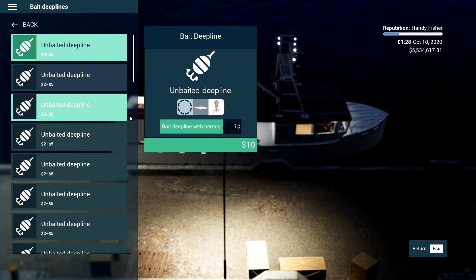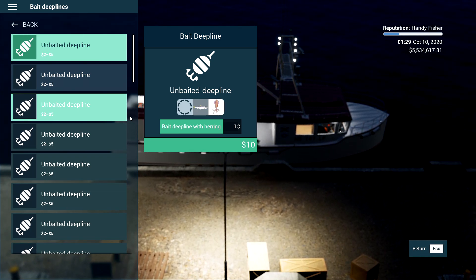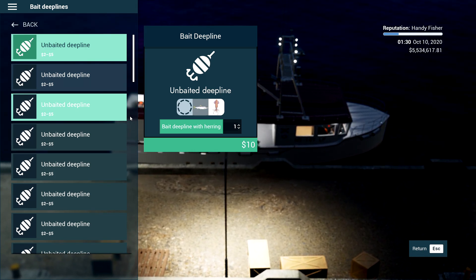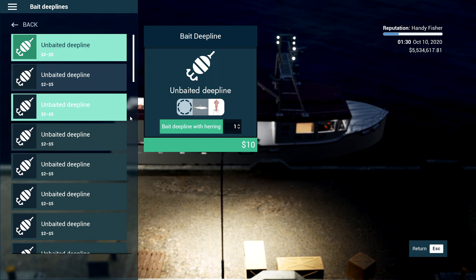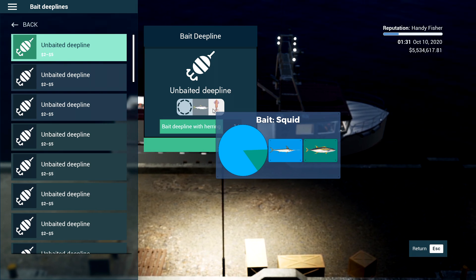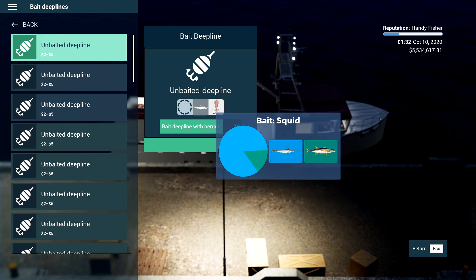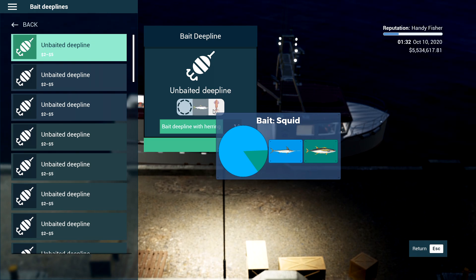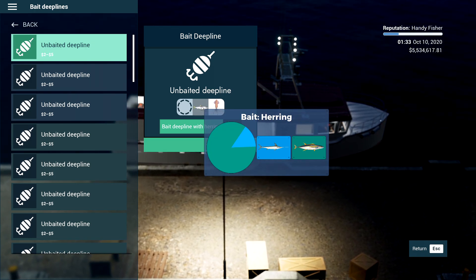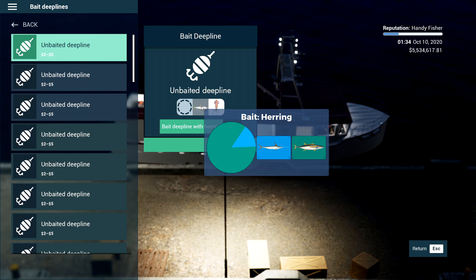Next up, make sure you are using the correct bait based on the fish you are going for, as it will help you catch more of that species, although you will still catch others too. With the Ocean Runner I always go for swordfish — it's my favourite and the most expensive fish for me right now. I bait my deep lines with squid. It shows a little pie chart so you can see the majority of catches will be swordfish with a little bit of tuna. With herring it's the other way round — mainly tuna with a little bit of swordfish. Always use the correct bait for the species you're going for.